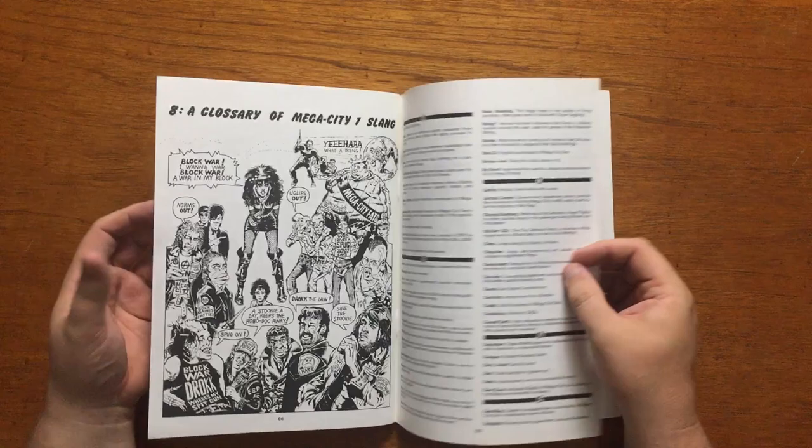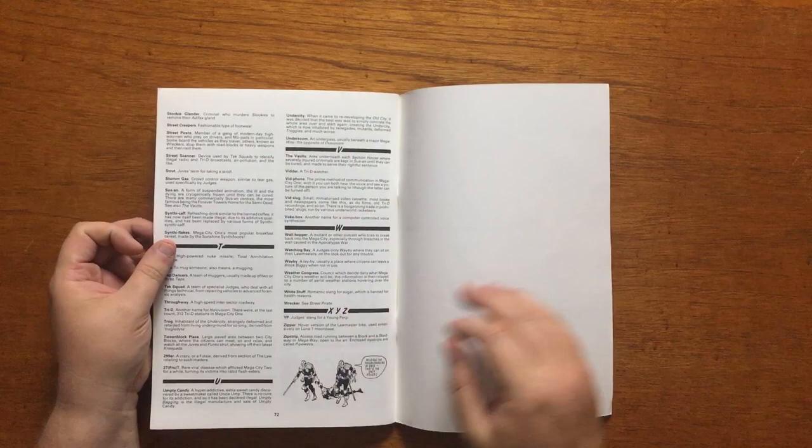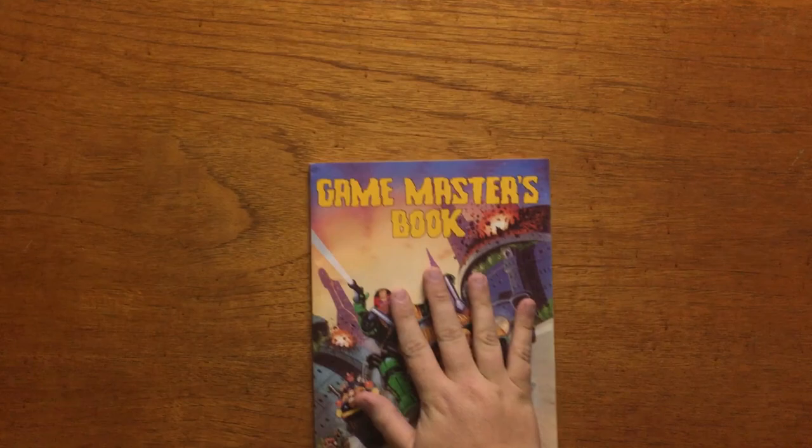Chapter 8 is a very useful glossary of Mega City One slang, a definite enhancement to the atmosphere of the game. All in all, the Judge's book gives you everything you need to know to create, customise and play a Judge in Mega City One. A good start.